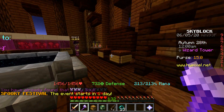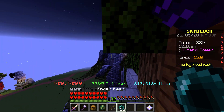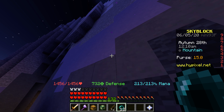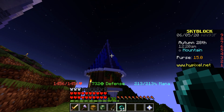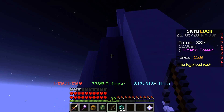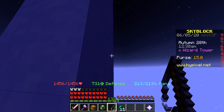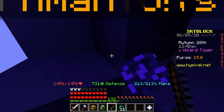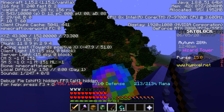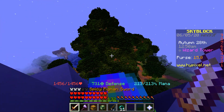Now let's go to the last and final one inside the tower, which is right around here. You can approach it from outside — I'd recommend using ender pearls. Pearl to that mountain, then go on top of it. This is where the grappling hook really comes in handy because it's so easy to get up. Now we're on top and there's the fairy soul — the location coordinates are shown on screen.